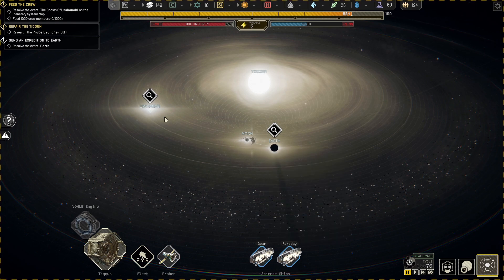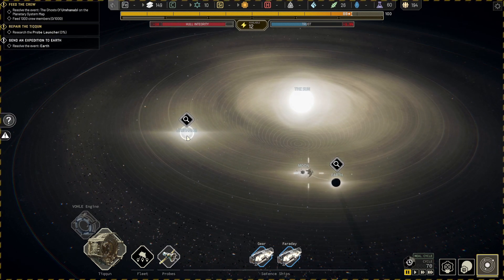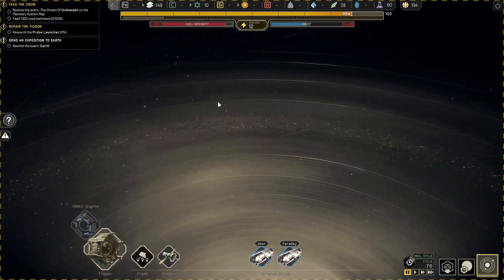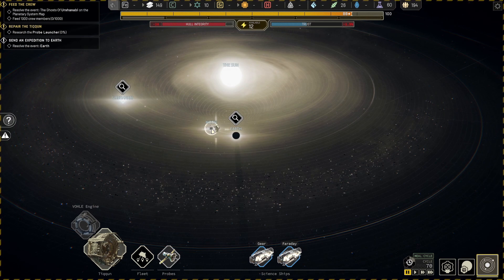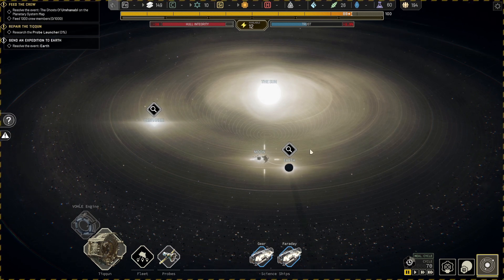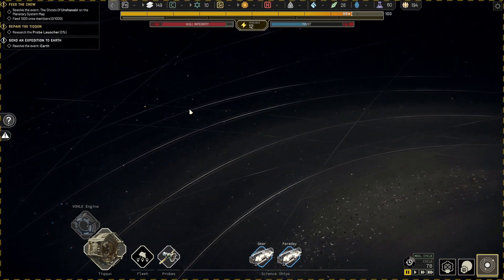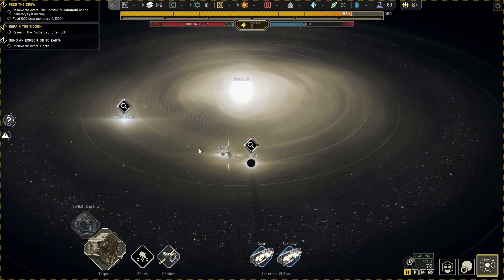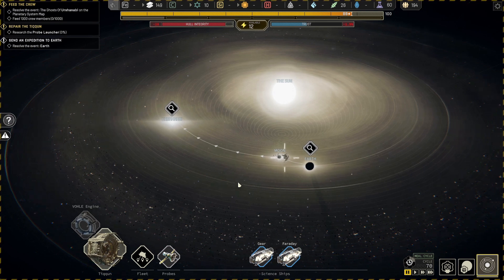Something very bizarre has happened. There's the Earth, there's what's left of the moon, and there's the sun. But where's Mars, Jupiter, Saturn, and all the others? Where have they all gone? Entire planets have gone missing. Oh dearie me, the universe is in outrage. Let's go and send the Gear over to the Urshanabi to deal with that event as well.